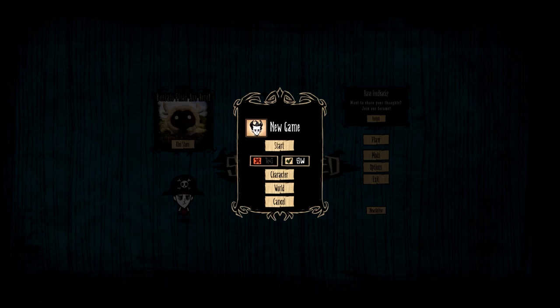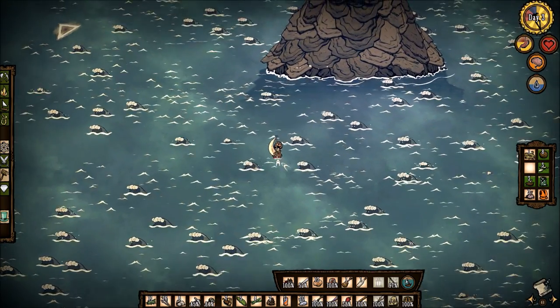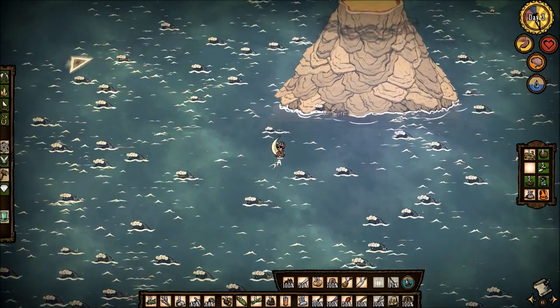The first thing you will have to do is to create a new world. Pre-existing worlds will not work. Once you're in your newly generated world, you want to go out and look for the volcano that's been randomly generated in your world.